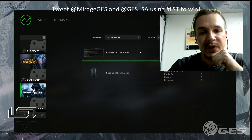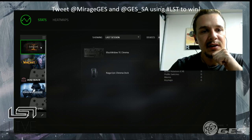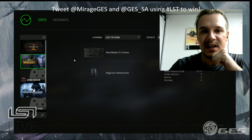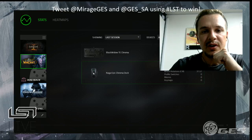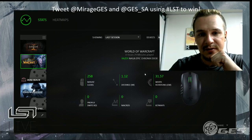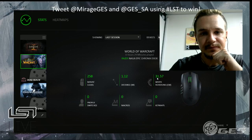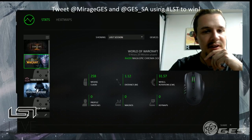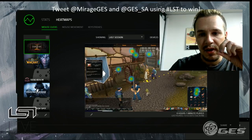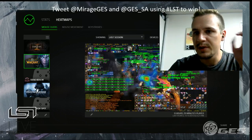You can see how many clicks or keystrokes you've done since using the apps. On the Naga, it's just loaded RuneScape - which is what we're going to play shortly. On the epic Naga you can see I've moved the mouse a total distance of 1.12 meters, 258 mouse clicks, wheel rotation 31.57 - all based on 29 minutes of World of Warcraft. Heat maps show the sections of the screen you utilize most.